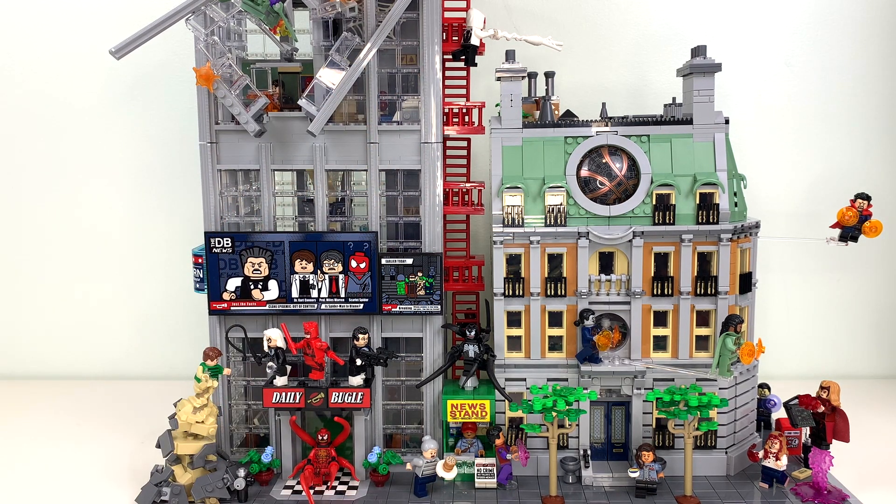Overall I do like this a lot more than I thought I would, because I was going to put my Sanctum removed from the Bugle in my city. My city has an L-shape of modulars and then a back street that has Avengers Tower and the Bugle. I was going to stick the Sanctum in the main part with the Creator Expert modulars, but now I'm going to put it with the Daily Bugle — it just fits really well around the curve of my train track. And I just like the idea of having a Marvel Street, with regular modular buildings on one street and a world of chaos behind them.